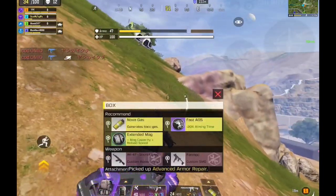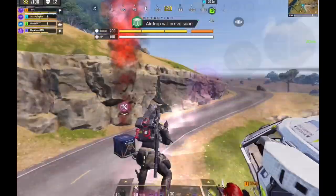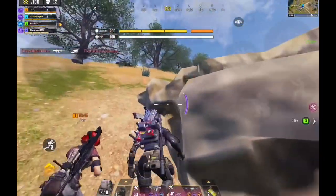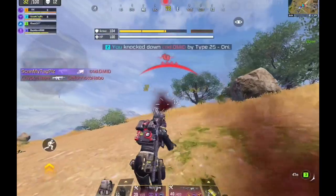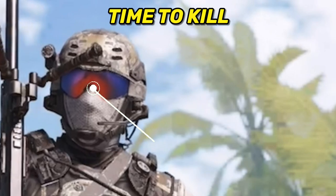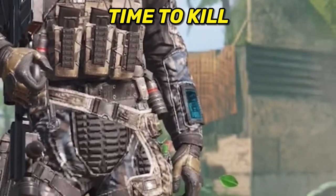One thing to keep in mind regarding this build: if you're using two assault rifles like me, make sure you loot heavy ammo at all times otherwise you will keep running out. You can see how fast this build shreds enemies, and the best thing about it is that you don't have to worry about aiming to the chest. Obviously the chest and the head will give you faster killing time, but targeting other body parts will still kill them fast.